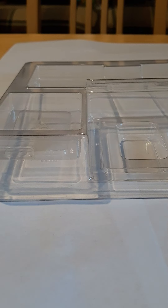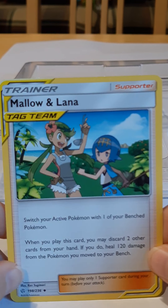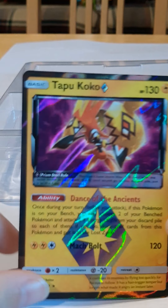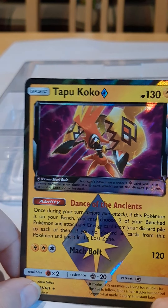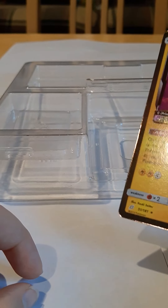Wait, I did not know there were tag team trainers — there are tag team trainers! Look — tag team trainer. It's Mallow and Lana. Another one of those. Dude, this is sick — we got a Tapu Koko, and it's a diamond. That is just crazy.